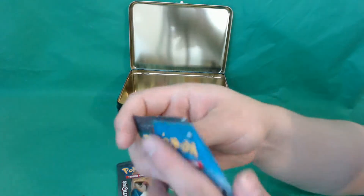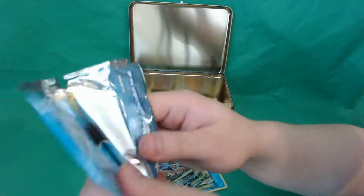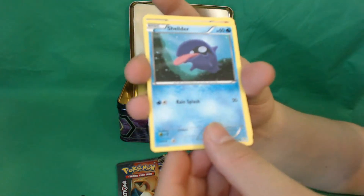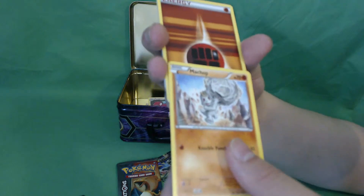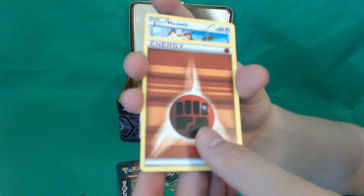Well, that was a great two-out-of-three EX pulls — one that was a Secret Rare I believe, but it doesn't have the gold borders, so who knows. And then we have some Generations packs to open. I already opened one right now and I do believe I see an EX. Let's go ahead and hope that it's a Mega EX Charizard — that would be super dope.